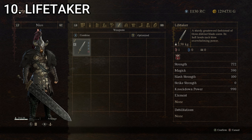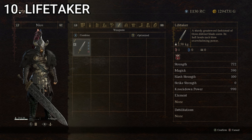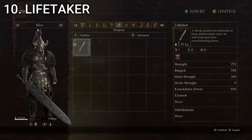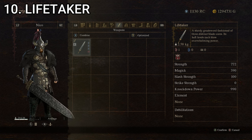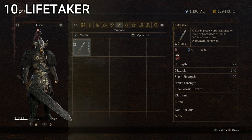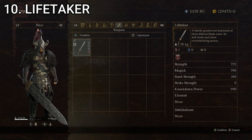Starting us off at number 10, we have the Life Taker, a sturdy greatsword fashioned of three distinct blade cores. Its heft lends each blow overwhelming power. Stats for this one are 282 for strength, 0 for magic, 100 for slash strength, 0 for strike strength, and 220 for knockdown power, giving it a composite score of 120.4.